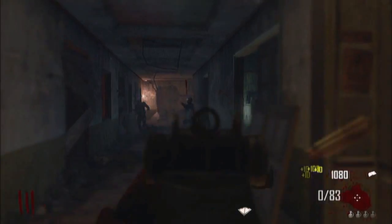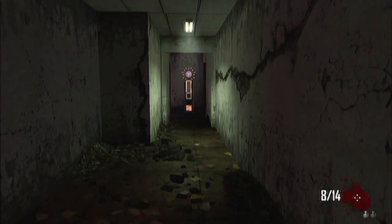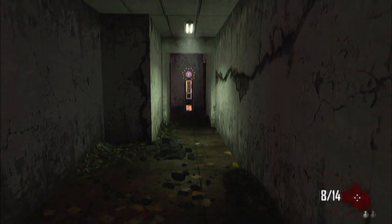PHD Flopper can be found in Die Rise. However it is believed to be a troll on the community by the developers after rumours spread of its inclusion. It can be found in the spawn elevator shaft and cannot be reached.